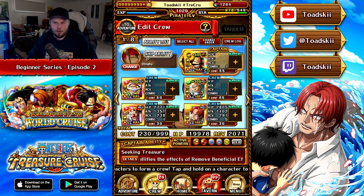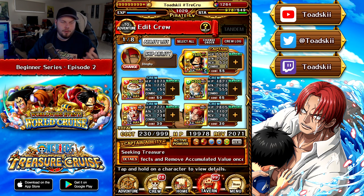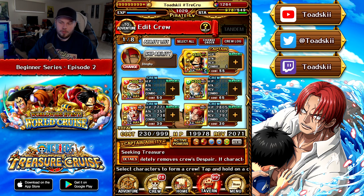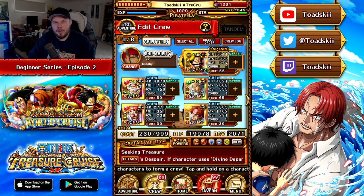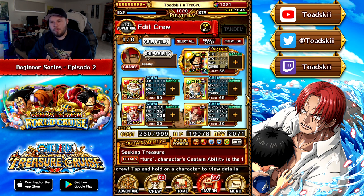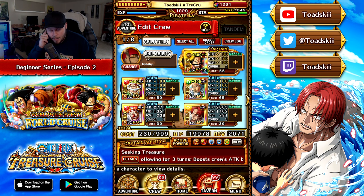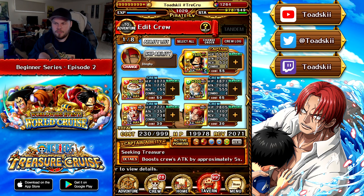Luckily for us, Roger is a rainbow captain, so we don't have to worry about bringing certain class characters or certain colors — it makes no difference because Roger boosts everyone. We can just build a team of whatever we want. In this situation, I've brought some free-to-play units and Sugofest exclusive Rayleigh, who is a chain locker and orb booster, working really well with Roger to give a good range of damage.